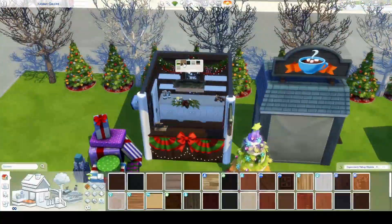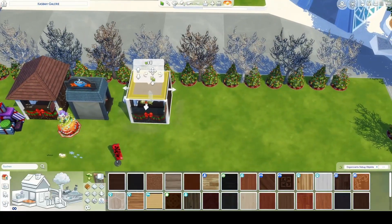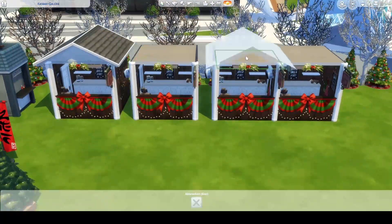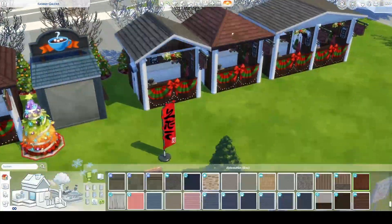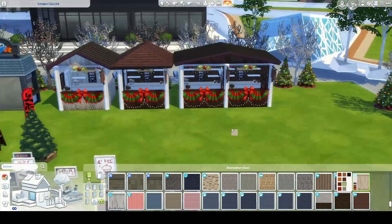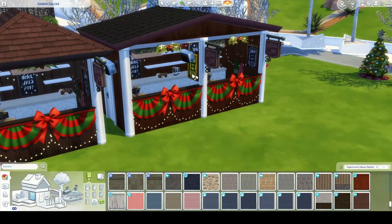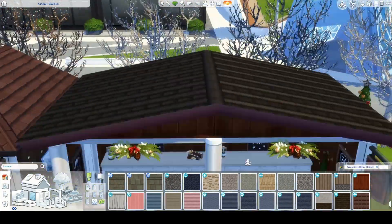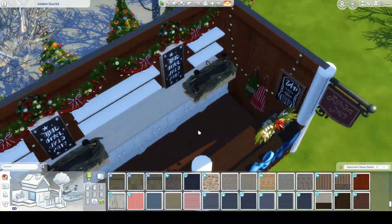My first instinct was to put a lot of vendor stalls everywhere, but they don't really look Christmassy or wintery — they're all over the place vibe-wise. So in the end I decided to just make vendor stalls myself and decorate them myself, and I think that turned out way, way better than anything I could have made with those default stalls.